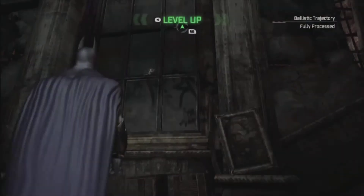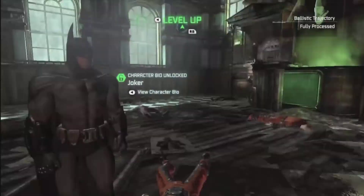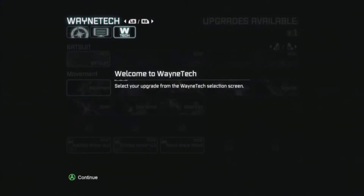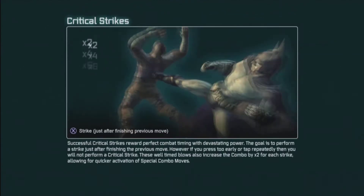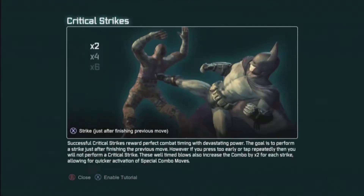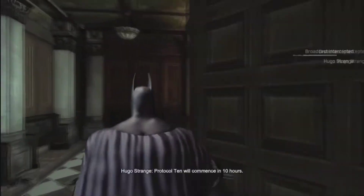Once you're done, you have to go out the back. This is also the first time you get into the upgrade menu. You want to balance health upgrades with combat ability. I personally like doing the enhanced combat parts better because it lets you get rid of guys quicker.